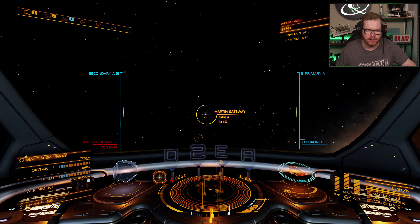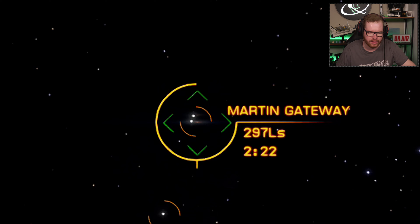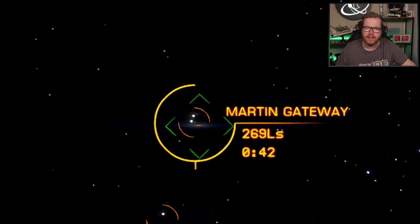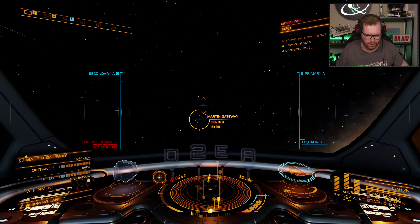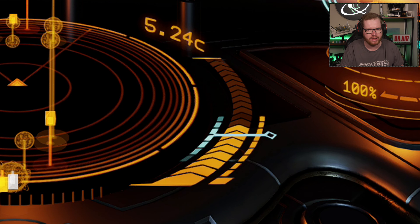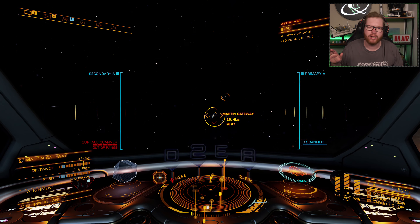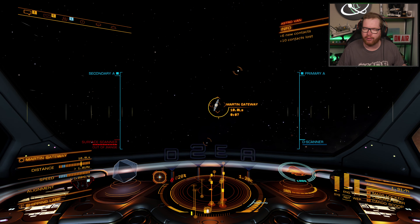As you are approaching the station, start by going full speed and pay close attention to the time underneath. You can see right now we're about two minutes to arrival, and that's going down rather quickly as we accelerate. Keep going full speed until this goes down to around seven seconds. Once it reaches seven, pull back on your throttle. Notice now that my throttle is in the middle of the blue area — about 75% of full throttle. By keeping it in the blue, I'm going to stay on the perfect glide slope to get into the station without overshooting or stopping too early.